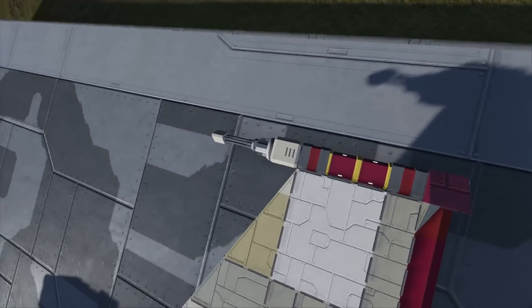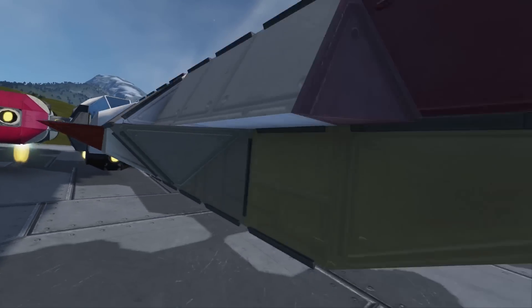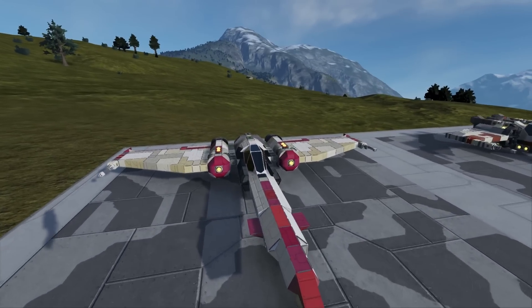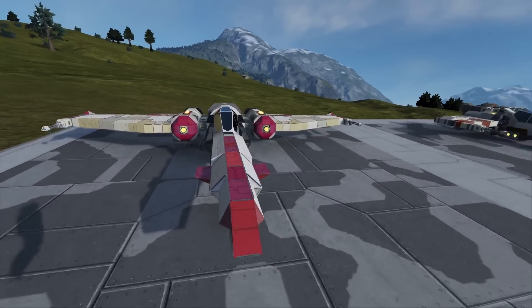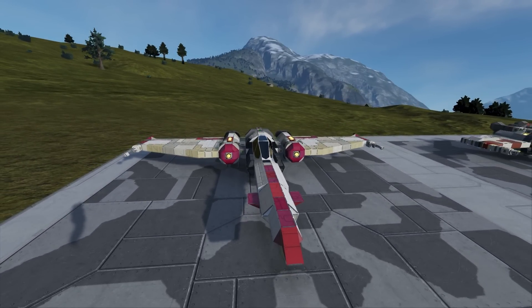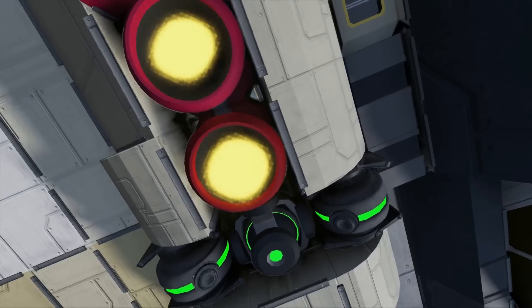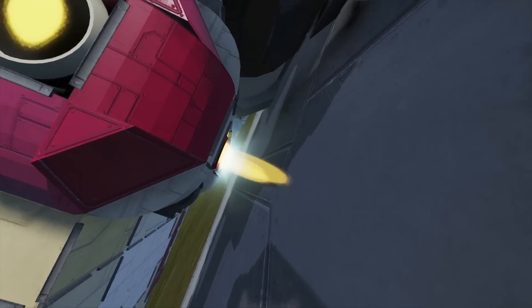We've got Gatling guns here. The only problem I have with this fighter is no Gatling guns up front, or a rocket launcher for that matter. So it's incredibly hard to aim with this one unless you're attacking big targets. Personally I prefer cannons compact on the nose, but a lot of people prefer them split on the wings — it's all up to personal preference. The gyros are packed in here along with the reactors, which is really good because it hides them away nicely.